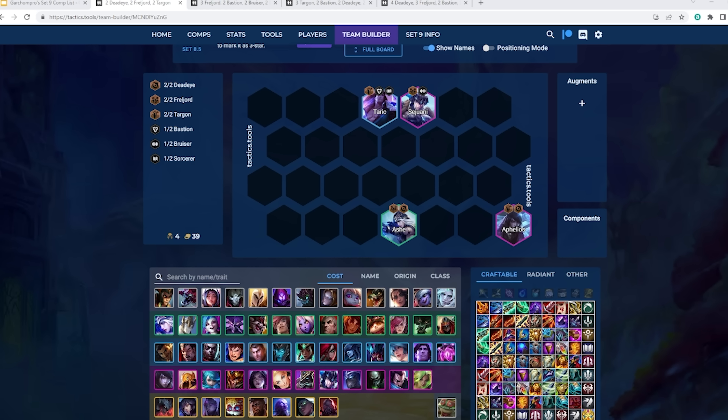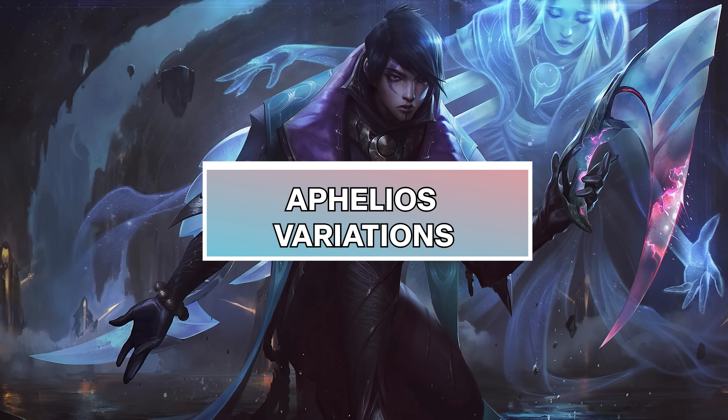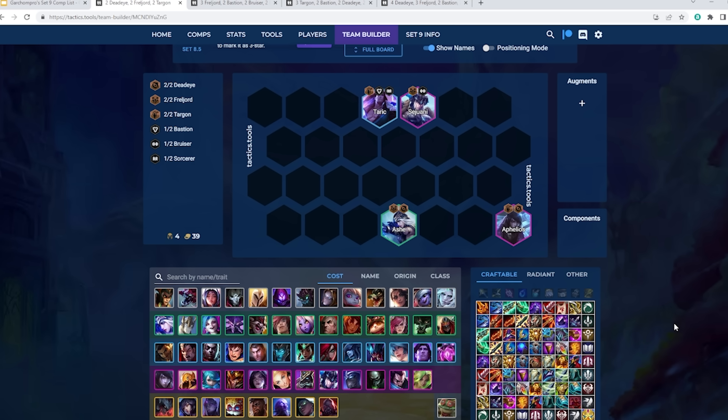The first comps I'd like to talk about are the various Aphelios variations. Aphelios is really strong right now — he's a strong unit and is quite flexible. The core of any Aphelios composition is going to be Aphelios plus Ashe plus Sejuani plus Taric. Ashe synergizes nicely with the Deadeye trait and gives attack speed. Sejuani synergizes nicely with Ashe and provides frontline. Taric is going to be really good support, giving us two Targon to increase Aphelios' healing plus units like Sejuani's shielding.